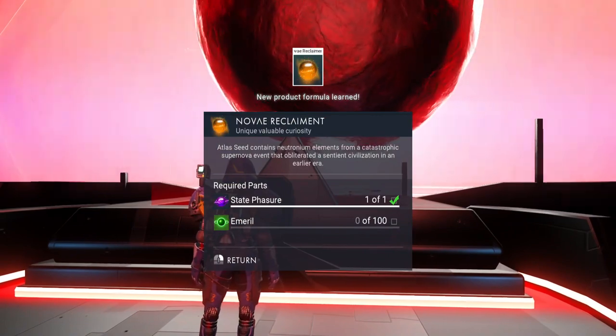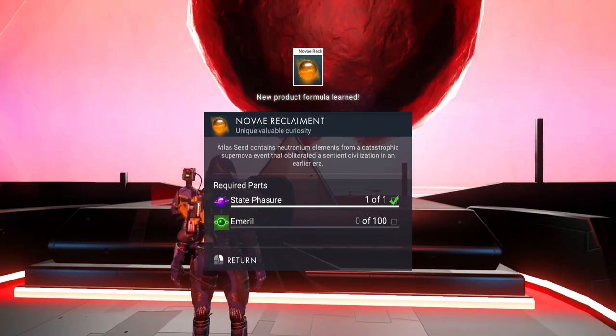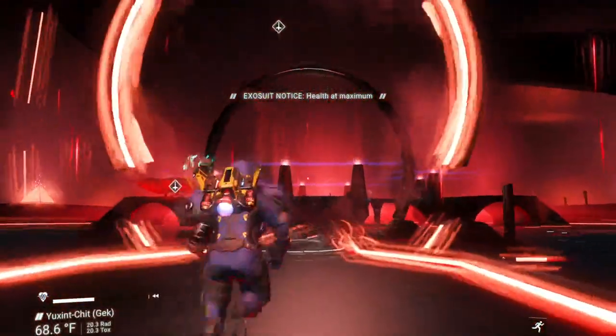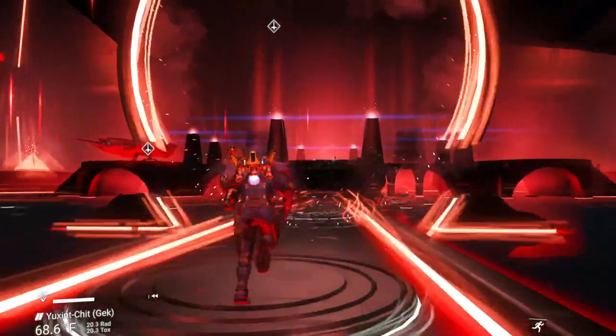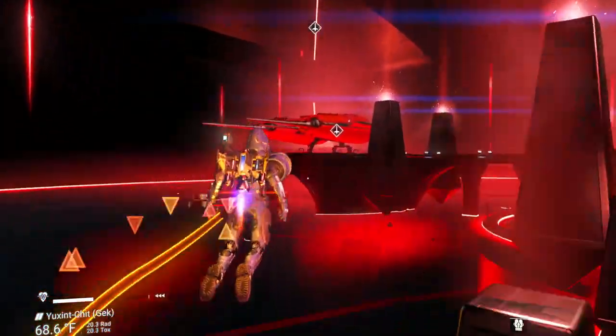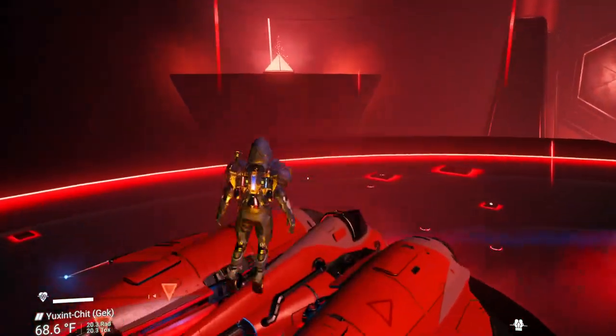'Have others come before me? Have others faltered upon the path of the Atlas? Only an ending — will revelation arrives. Resistance will not be permitted.' That sounds really familiar to a phrase from an old TV show. Nove Reclaimant — we need emerald and we don't have any. Okay, so I've got to go find some — green star system, here I come. I'm going to go ahead and pause here — don't be caught without emerald.